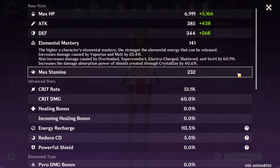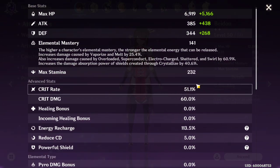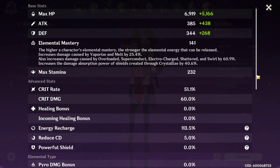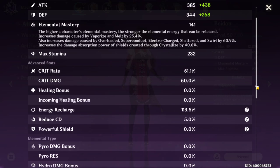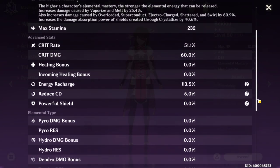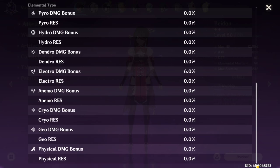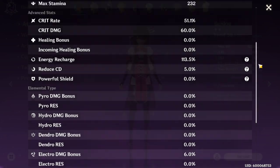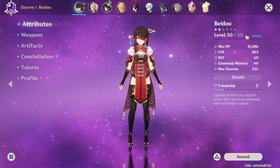If we look at my in-depth stats, I have 51% chance to crit, meaning every other attack on average will crit. 60% crit damage, 113% energy recharge, and then I have 5% cooldown reduction but that's from the wind buff. Everything else is zero - well, electro damage bonus 6% - but that is how she's set up.